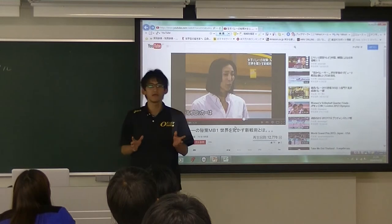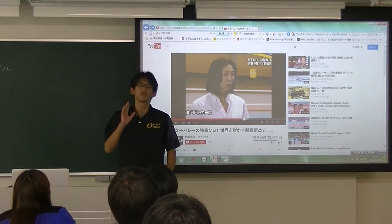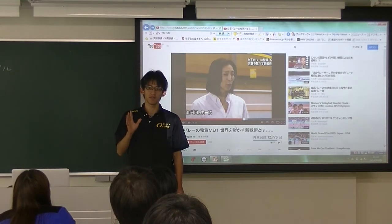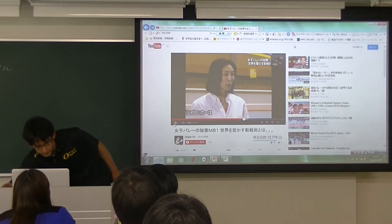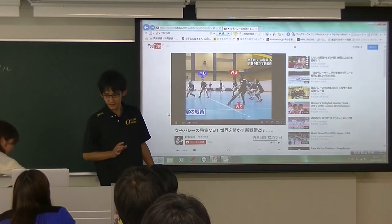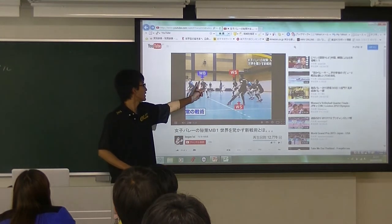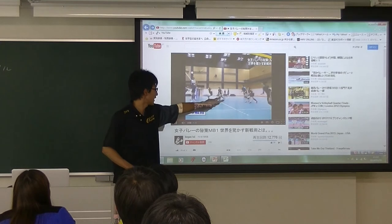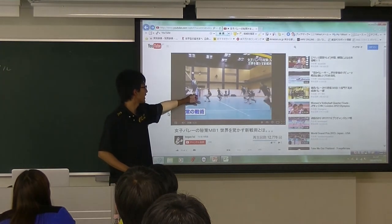However, this formation has some merits. MV1 is a super aggressive formation, because of the four wing spikers. In normal formation, the front row has one middle blocker and two wing spikers, allowing one quick attack and two open spikes.